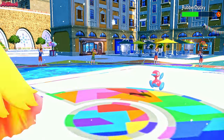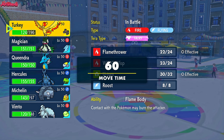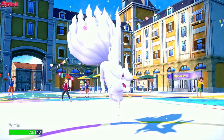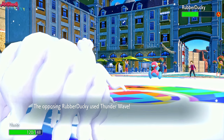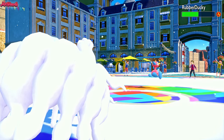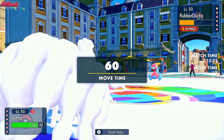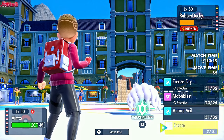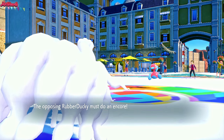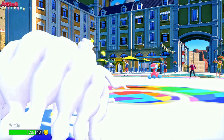Going Ninetales. Thunder Wave again - and they miss again, which is really unfortunate for them but quite fortunate for me. The snow's going to stop though. Let's go for an Encore again. Encore comes through - they're going to be locked into Thunder Wave. They don't miss again this time, which is fine, but they're locked into Thunder Wave now and have to switch out. I'm leaning towards Blaziken coming out now.